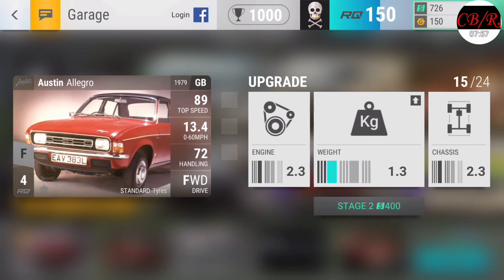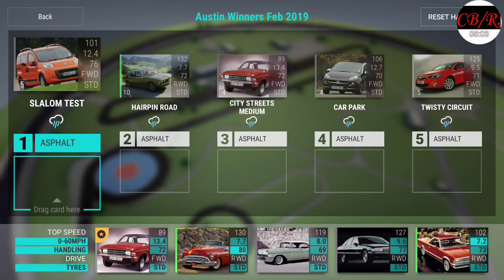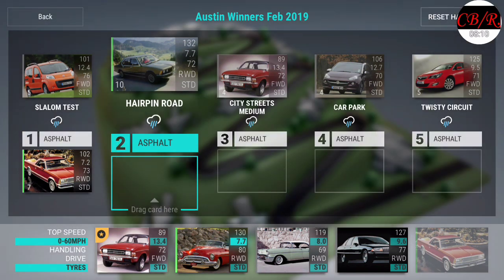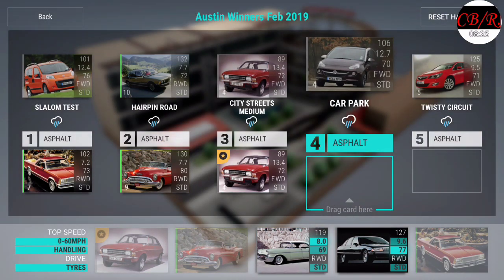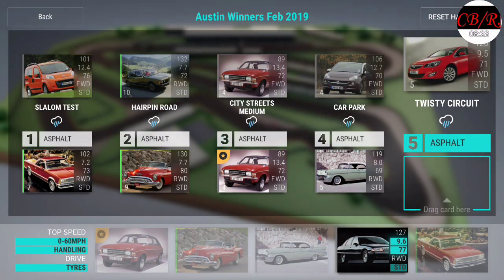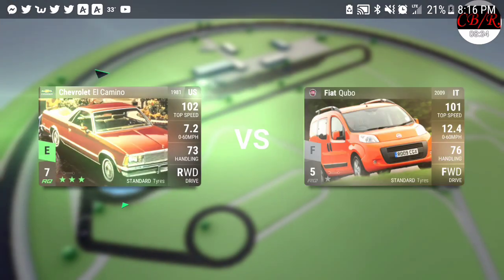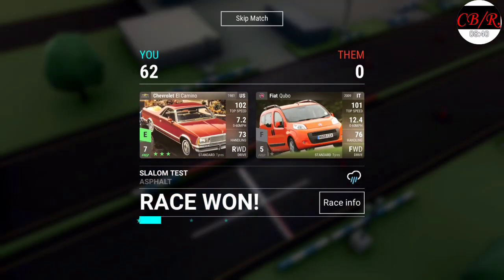72, for crying out loud. Try this again. 72, holy cow. Slalom test, put you there. 13 to four — I'm gonna tie on that, what the heck, that's crazy. Hairpin road, definitely gotta do that. You there, you there. And the 9.6 I will put on the twisty circuit. Hopefully I can do all of these races as one unit, but I highly doubt it — or at least lose them in bits and pieces.